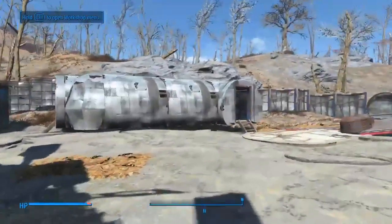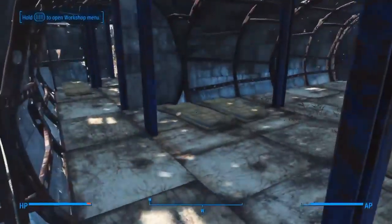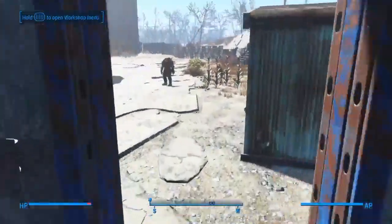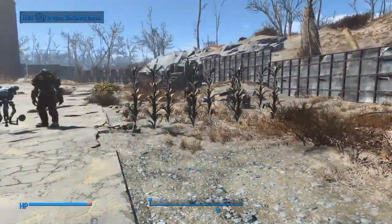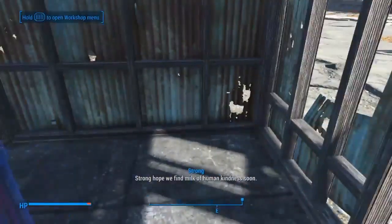I've got Dogmeat of course — gotta have Dogmeat, just chilling. He's got his own little dog house with a picture of a dog, nice and cozy for him. This here is the living quarters for the settlers — I just chucked loads of sleeping bags in there, should be all good.